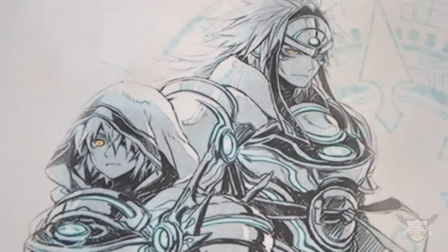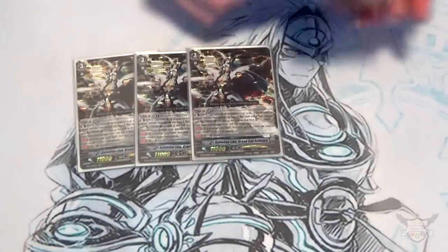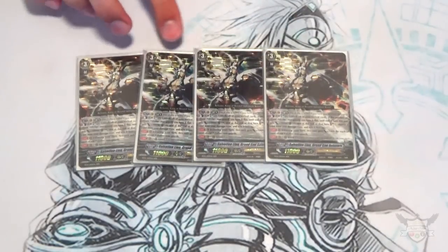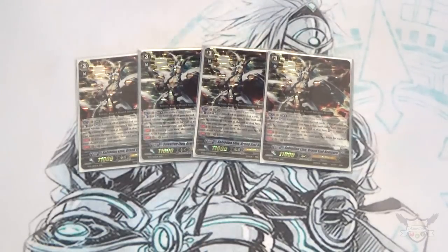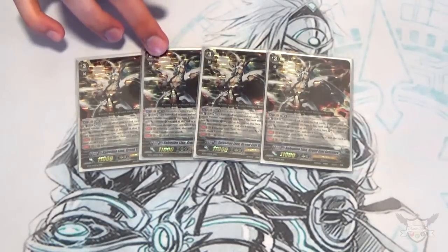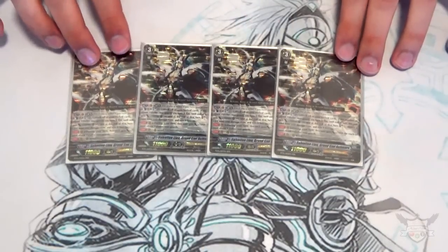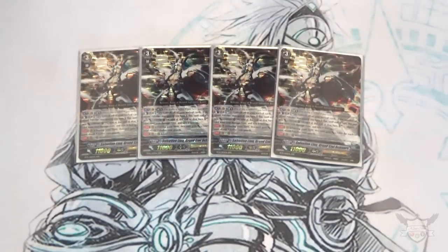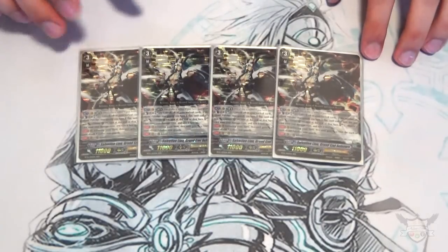The deck is focused around Girgit, so we're running 4 copies. For my backup, I'm running 4 copies of Salvation Lion, Grand Ezell Scissors. I ran Scissors at Worlds in Pomona as a Link Joker counter, which worked out really well because my first 2 matchups were Link Joker. I lost the first one due to grade lock, but the second game I did really well countering Chaos Universe.